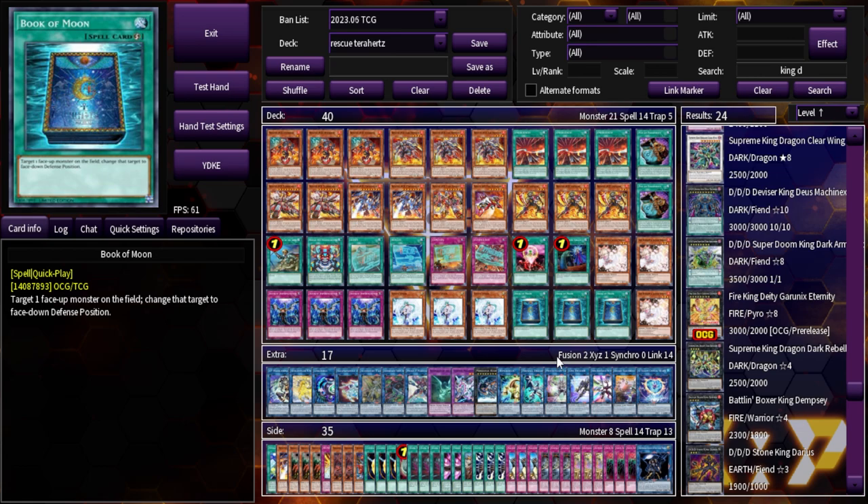Let me know what you guys think in the comment section below. This has been your boy Nistro signing out. Next is gonna be Infernoble — that deck has so many routes, it's gonna take me even longer to figure out how to cover it. I also have Adventure Synchron on the way. I know it wasn't on the voting poll but I started messing around with it and have some Dueling Book replays, so hopefully you guys can get some insight on how Adventure Synchron works and why it might be one of the best decks of the year.